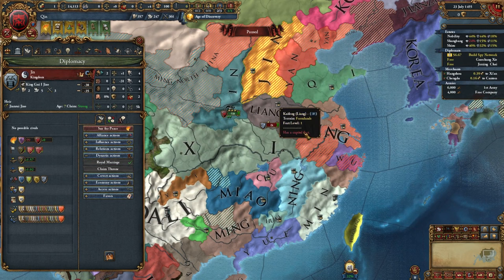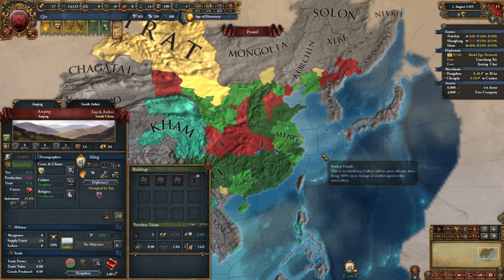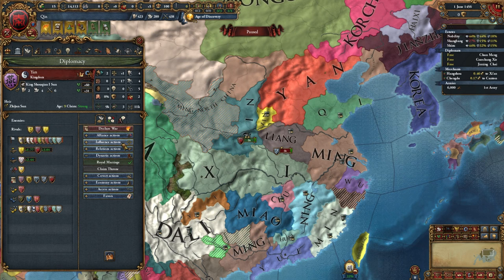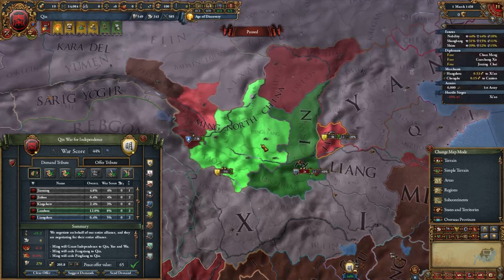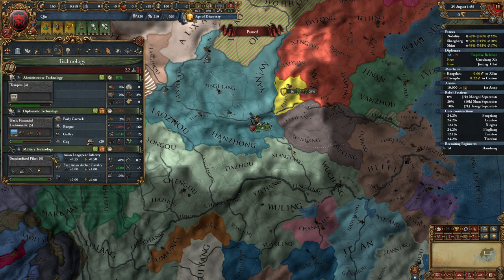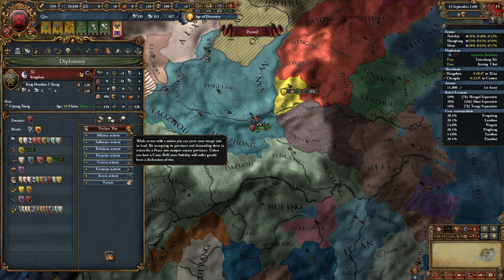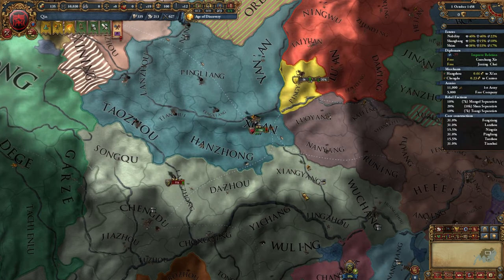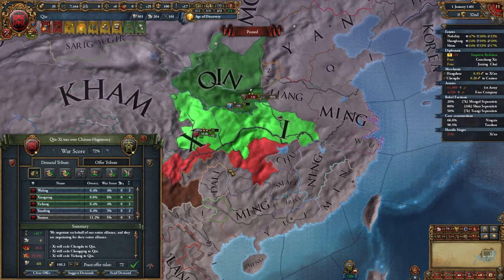Xi are trying to break free, Jin are trying to break free, and of course I'm trying to break free. Looking at China's war map mode — not too bad. Yan is now free and our truce with them is up; I could ally them or form a coalition against them. We won our independence war — going to take some land along with almost 300 ducats. She actually got Mil Tech 5 already. I'll be attacking with the Unified China CB and maybe hire a free company to bolster our troops. With Xi, taking about this much land and around 200 ducats.